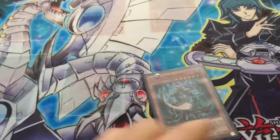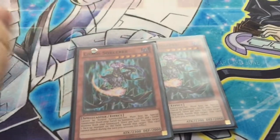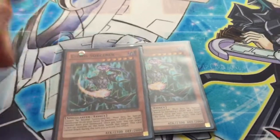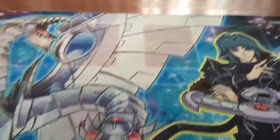Next, we have 2 Chaos Sorcerer. Chaos Sorcerer is one of your boss monsters. He's 2300 and banishes monsters that are annoying on your opponent's board. So that's really good.